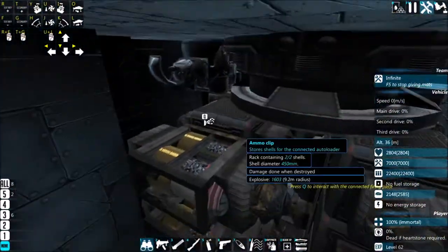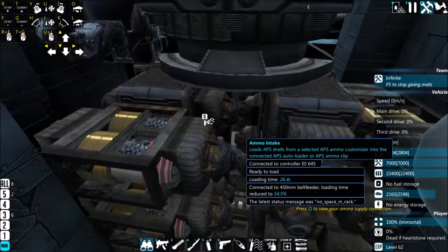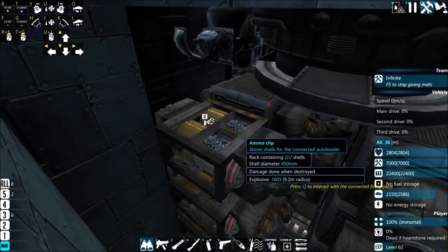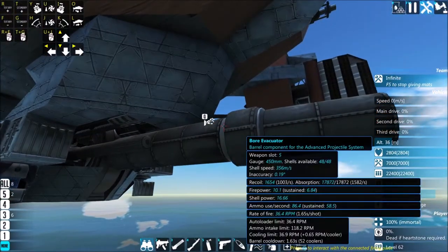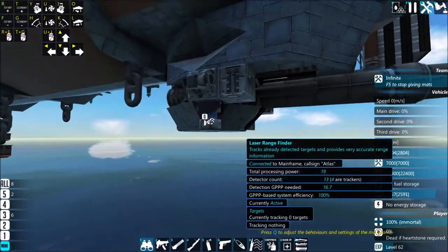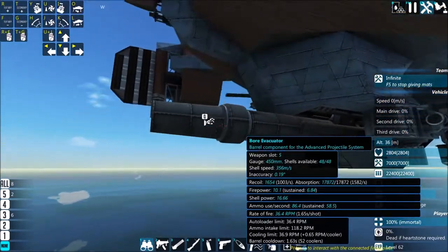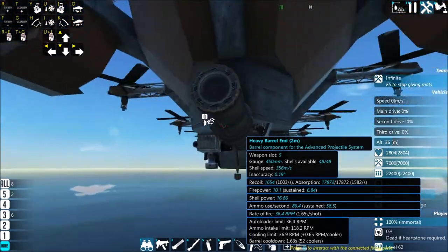Anyway, the turrets that we have here are advanced cannons that are belt feeders — 450mm belt feeders, because why not. I don't know what I did, but I made these monstrous little black cannons, pretty much.